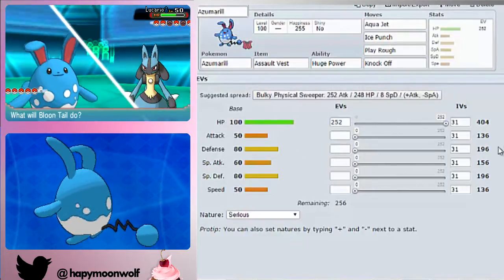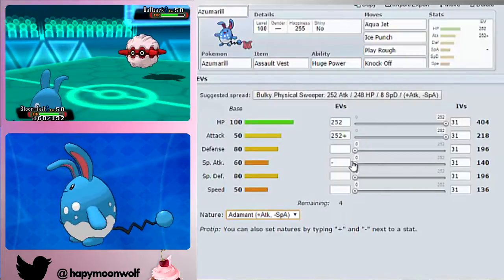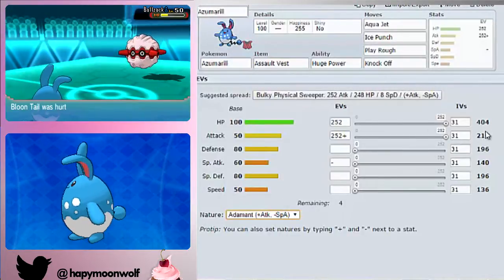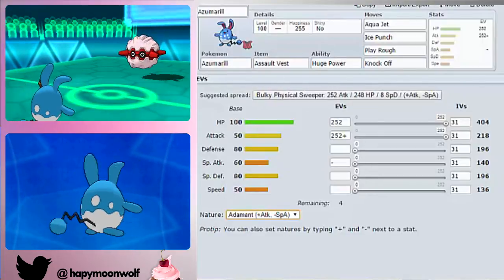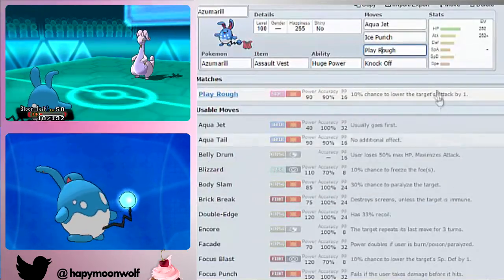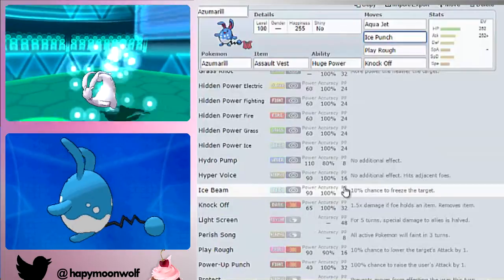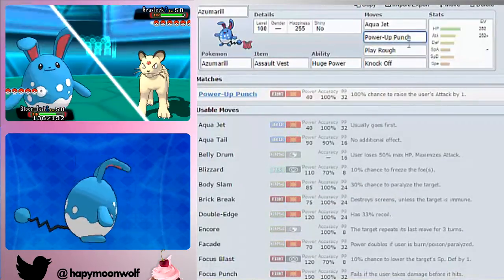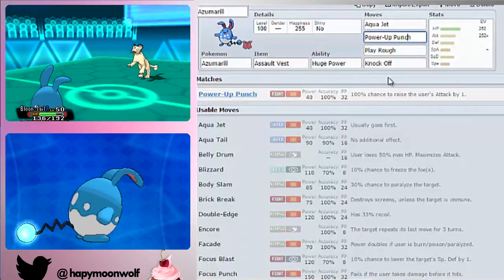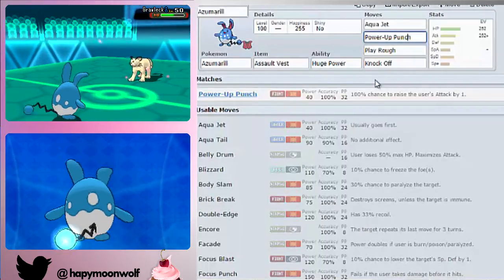For EVs you're going to want max HP, max Attack, and an Adamant nature to be as powerful as possible. Azumarill's base HP is 100, which is its best stat, and max invested you get decent HP. With the Assault Vest and max Special Defence from EVs you'll have solid all-round bulk. Coverage-wise you could run Superpower over Knock Off or Ice Punch, or Power-Up Punch to boost Attack, though that's a bit risky given Azumarill's low speed. It really depends what fits the Fairy team you're building.